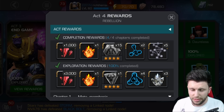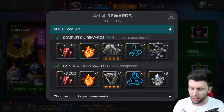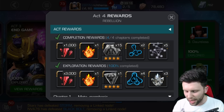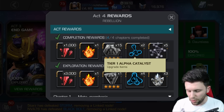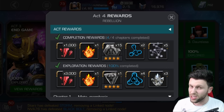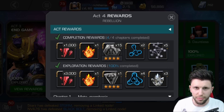The other way is questing. This is only a quick fix and not the best route for getting loads of tier 1 alphas. If you complete Act 4 on standard completion, you'll get two tier 1 alpha catalysts. Again, it's two and it's a one-off — not very effective, especially if you're looking to maximize how many you get monthly.